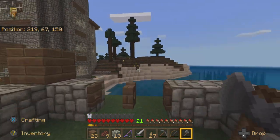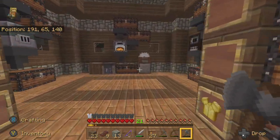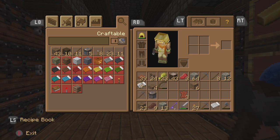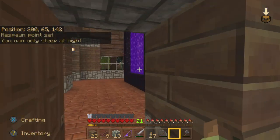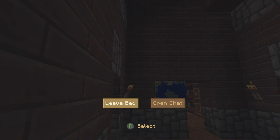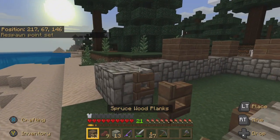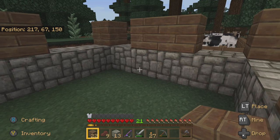I don't know where my bed is — it's about to get dark. Found it over here. Let's put our bed down. It's almost dark — there it is, dark. Go to bed. We're going to fix up this sheep farm and then make a chicken farm, or a chicken auto-breeder sort of auto-breeder.